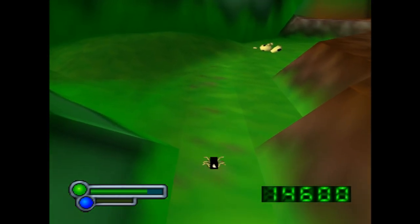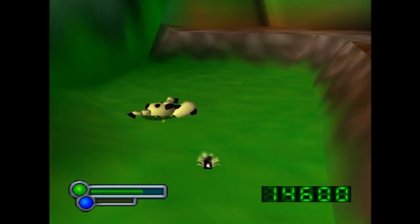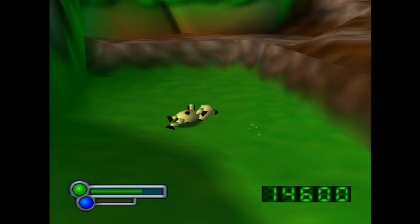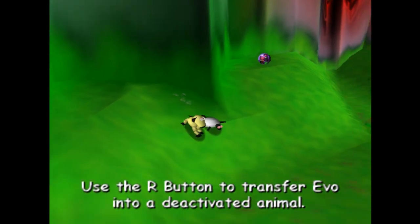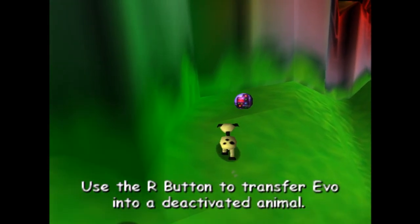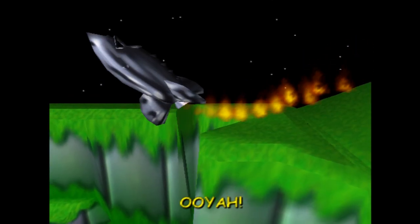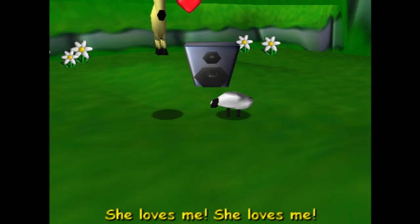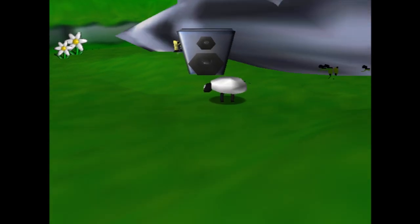Outside of an animal body, Evo can skitter around as a little microchip, but in this form your health slowly drains, so it's best to stay inside of an animal whenever possible. To take control of an animal, first you have to kill it — but it's okay, because they're just robots. Well, I mean, I guess you're also a robot in this game, but don't worry, it's not like they have personalities and fall in love and stuff. Oh wait, actually I guess they do, as shown in the game's opening sequence — but whatever, just don't think about it. British sense of humor.